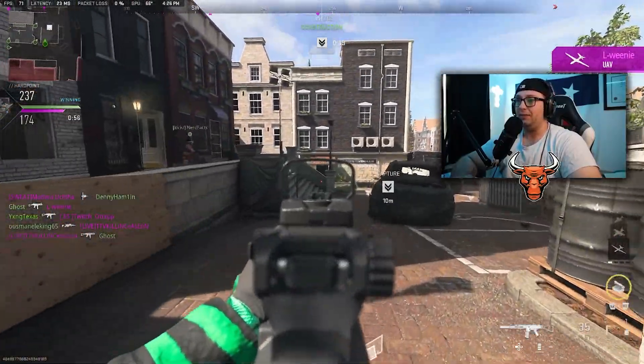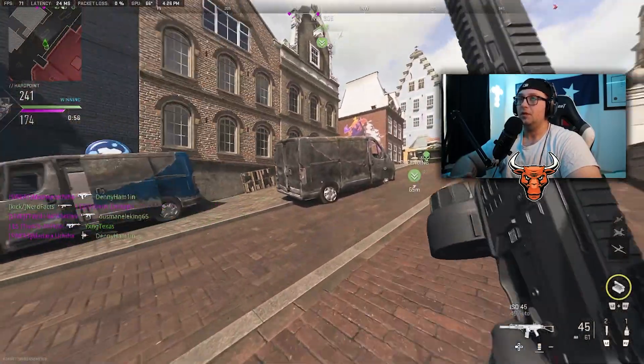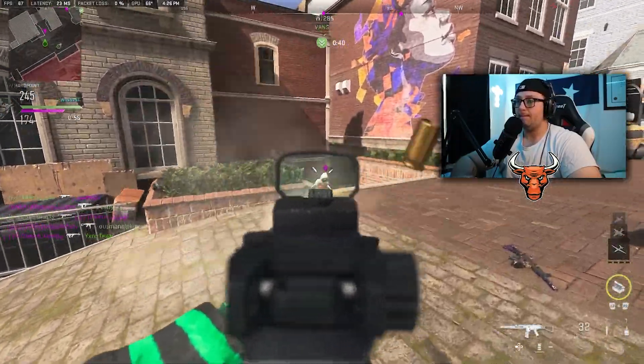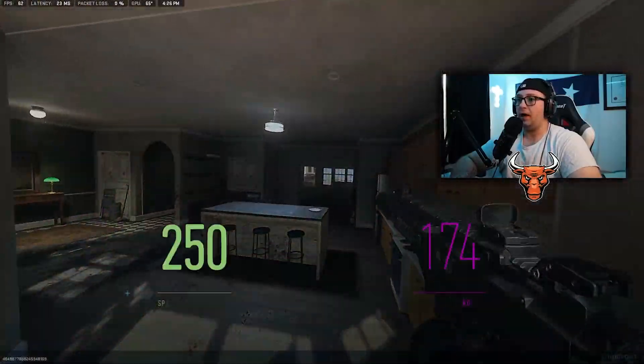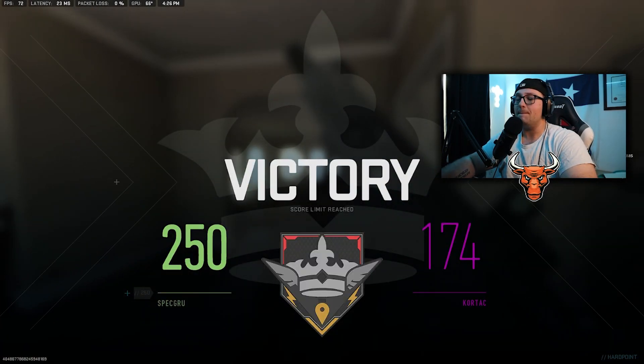One minute left on the game clock, we just need 13 seconds for the hold. Looks like my squad's gonna be able to knock out a dub here. Yeah, we're definitely knocking a dub out — GG — with 48 kills, leading the lobby by far.